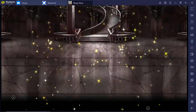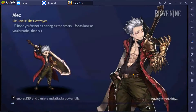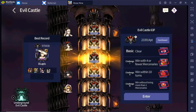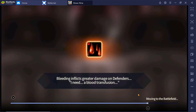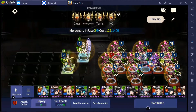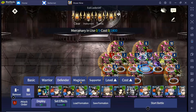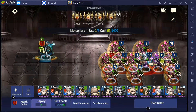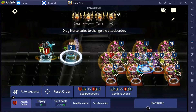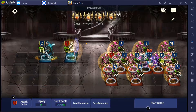Now for stage 64 using Lucius: for this one you can't clear it with Lucius for the KO objective, because you are not allowed to have any unit dying but Lucius can't hit the enemy, so there is no way to 3-star it with Lucius for now — but I will try to find a way later.